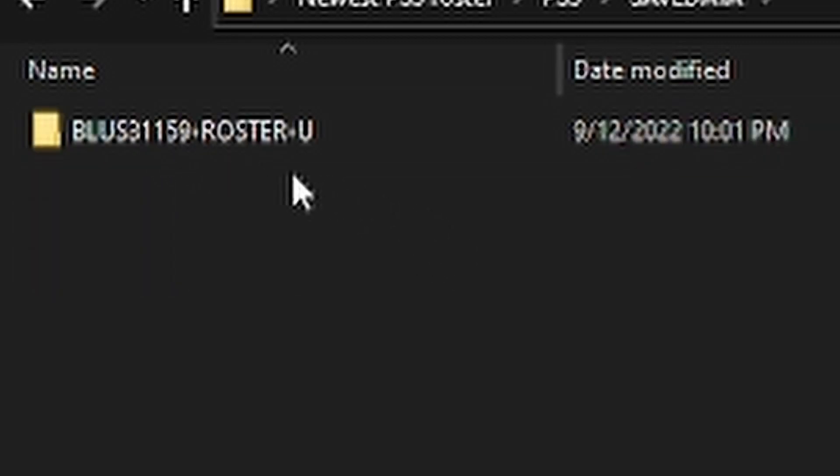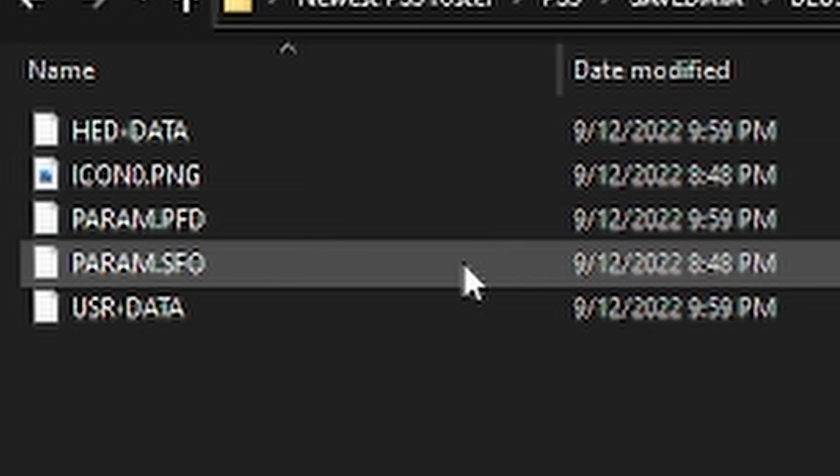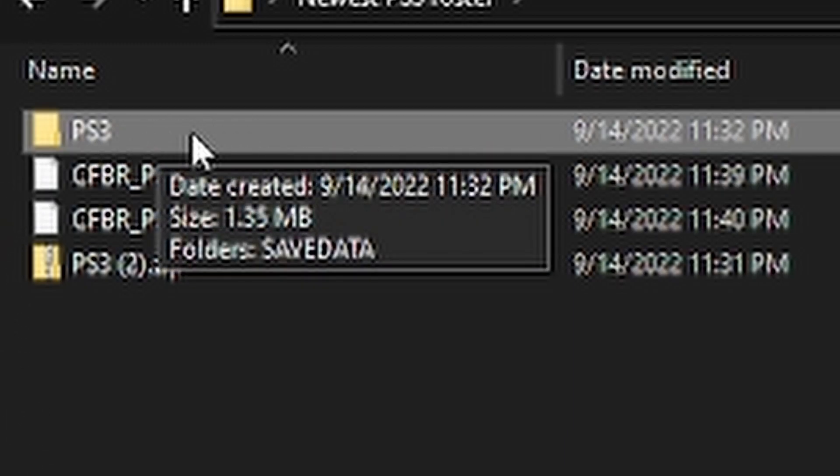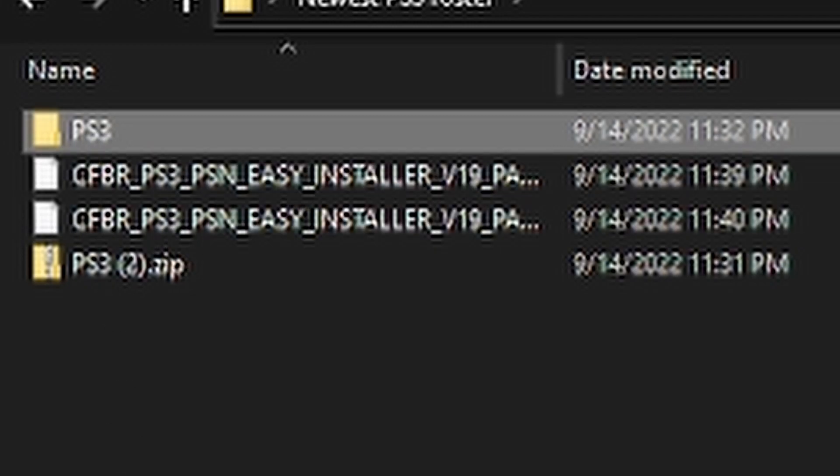You've got a save data folder, and this is your roster file. You want to take your USB drive and put it in the computer — it has to be FAT32 to work with your PS3. If not, there are videos showing you how to format one to FAT32. If it's larger than 32 gigs you'll need about 10 gigs to do this. So you take this file, where it says 3SP, and you put it on your USB drive.